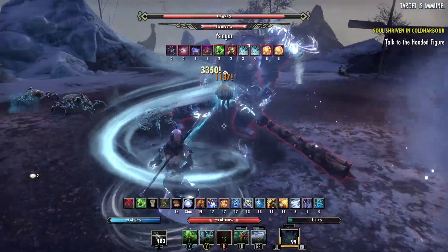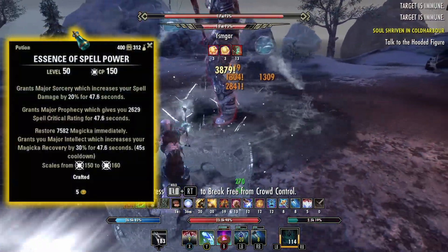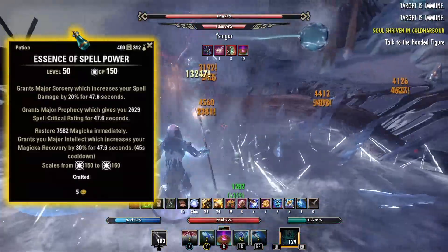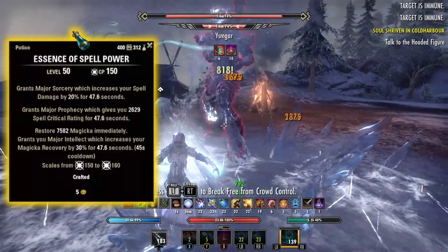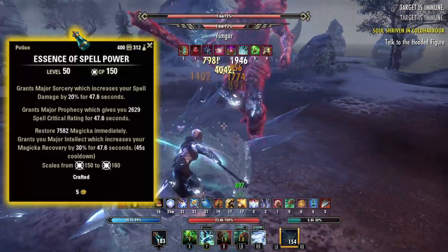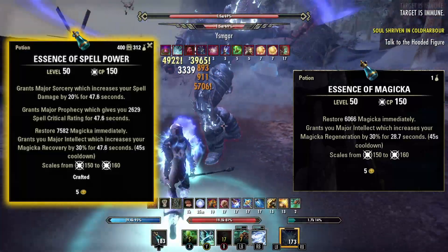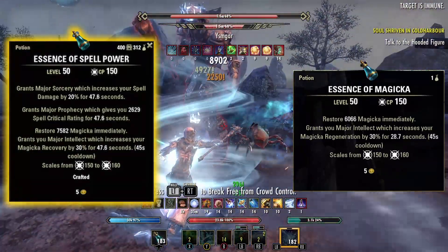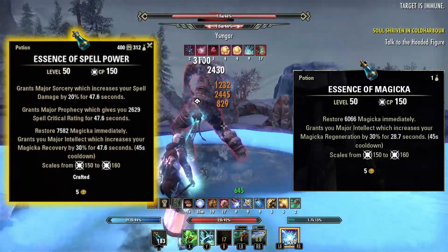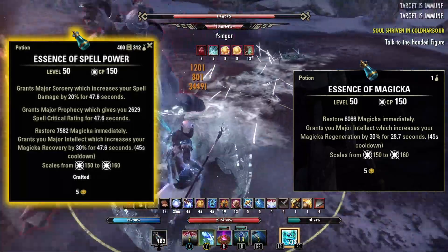Onto our potions now, which we'll be using for those harder and more drawn out encounters. We'll be using Essence of Spellpower Potions. These will give us Major Sorcery, Major Prophecy, Major Intellect, and we'll restore Magicka immediately. You can pick these up cheap at the Guild Store, or use the Alchemy Station to make your own. If you lack the gold or the materials, you can also use Essence of Magicka Potions, which will grant us Major Intellect and restore Magicka immediately. With the Essence of Magicka Potions, you can easily find them on enemies around Tamriel, so they're never in short supply.